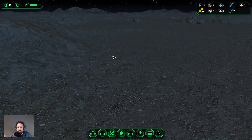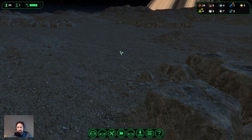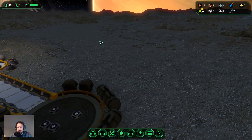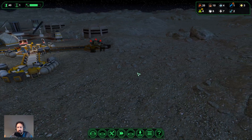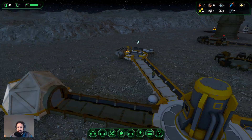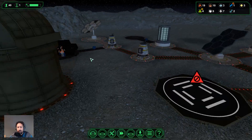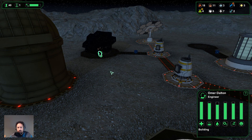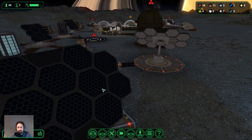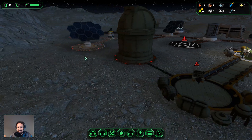We can still continue growing in that direction and in this direction too. We have more potential growing in this direction than the other. We can still put some utilities here — I want to keep utilities at the boundary of our colony so that colonists don't have to walk so far to maintain and build them, particularly during building. If there's a solar flare while an engineer is building, he's not going to move — he'll stay there until he's finished.